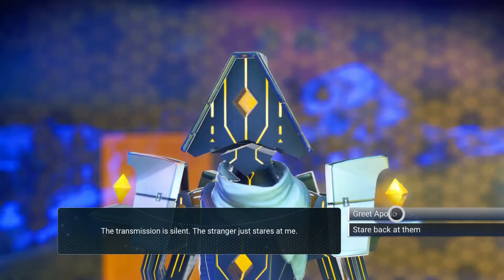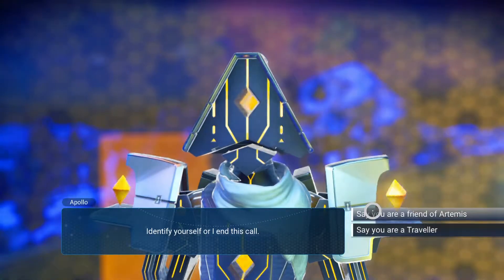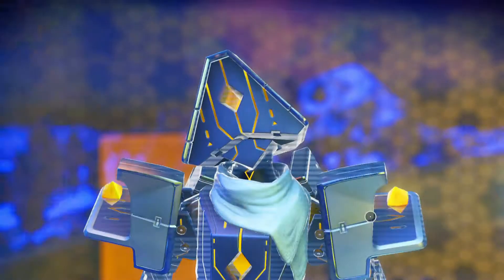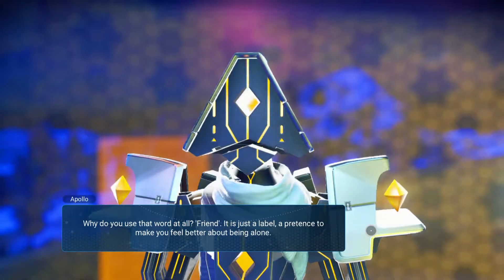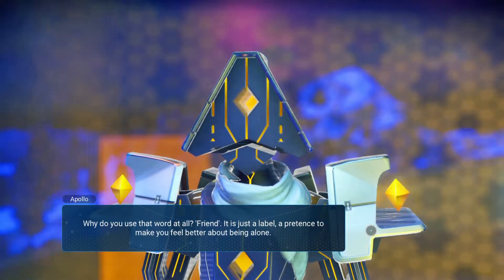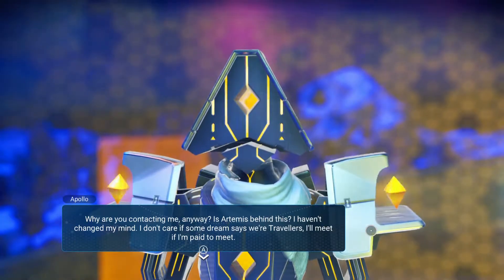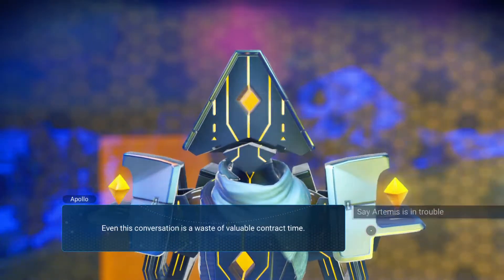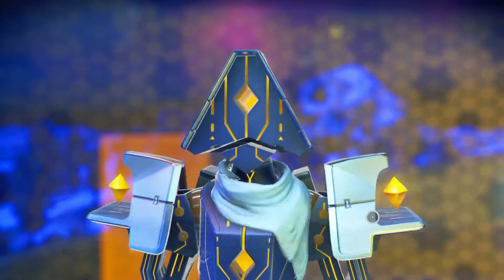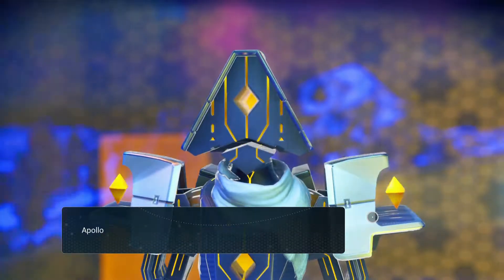Okay, so this is Apollo. The transmission is silent - the stranger just stares at me. Let's greet him. Are you a friend of Artemis? No, you're not. Why do you use that word at all? Friend - it is just a label, a pretense to make you feel better about being alone. Why are you contacting me? Is Artemis behind this? I haven't changed my mind. I don't care if some dream says we're travellers - I'll meet if I'm paid to meet him. Artemis is in trouble - attempted to use a portal, became stranded. Yep, we know.